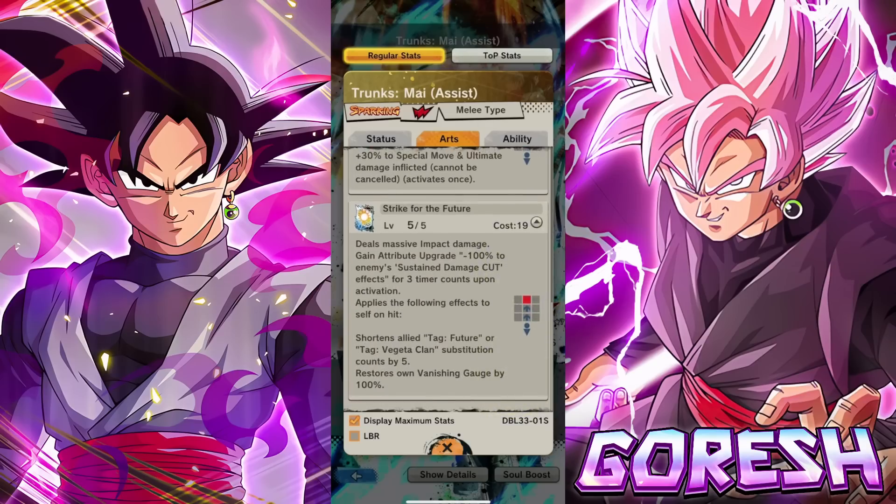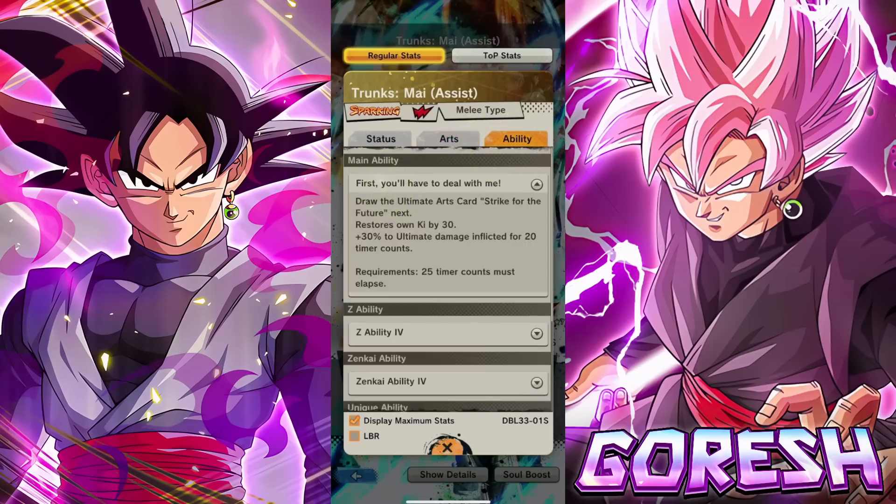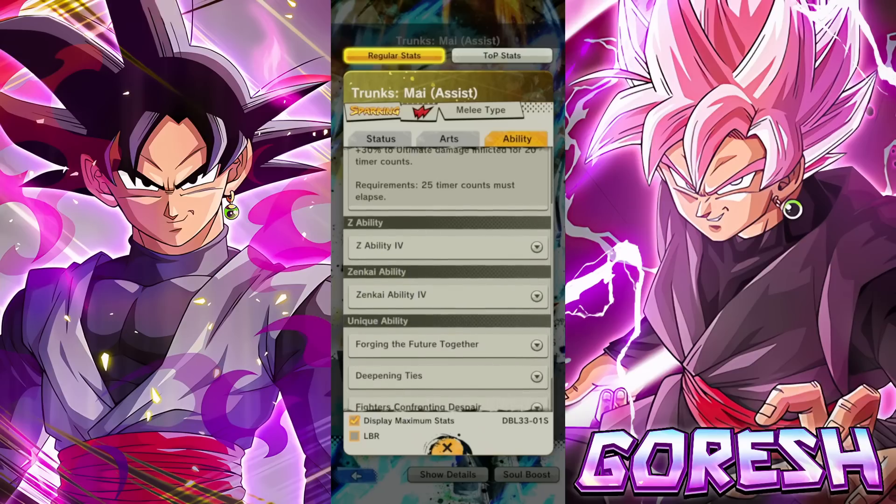The main ability draws the ultimate arts card Strike for the Future, restores zone ki by 30, and gives 30% ultimate damage inflicted for 20 timer counts. The only thing that changed is they gave him 10 more ki — so it went from 20 to 30. Whoop-de-doo.